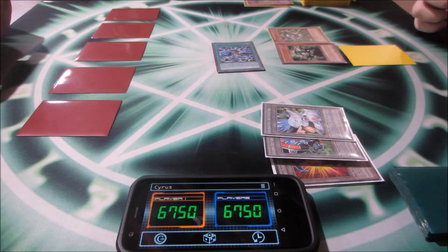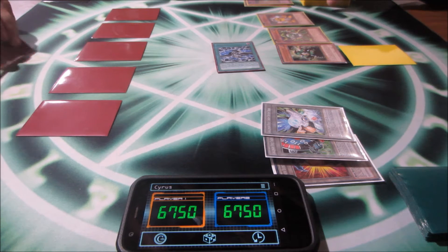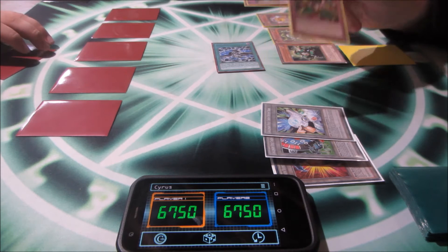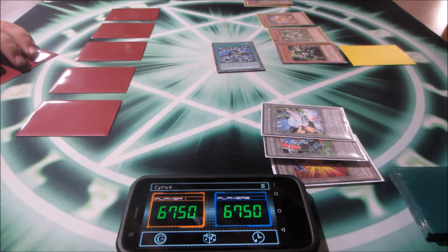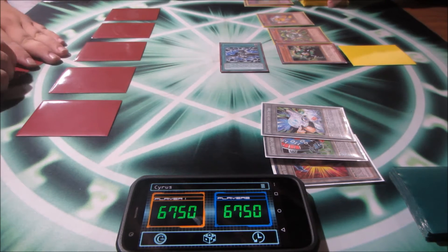I'll normal summon Yellow Gadget and activate its effect to search, adding a Green Gadget to my hand.